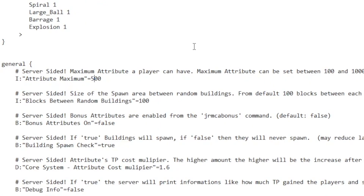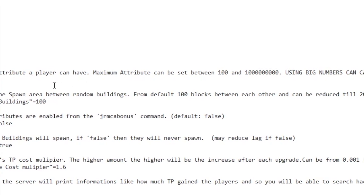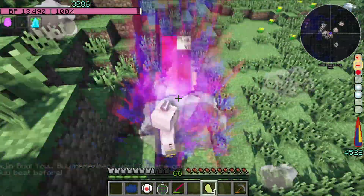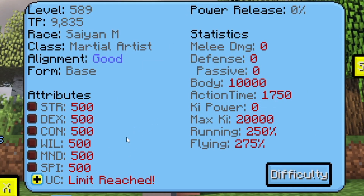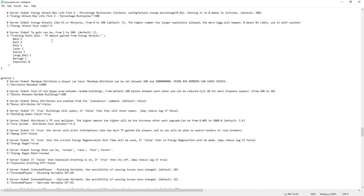Under general is probably the most important attribute you'll want to change, which is the max attribute a player can have. The default is set to 500, and if you want to go further in the game — somewhere in the Buu saga — I'd highly suggest increasing the max attribute. This is the level that strength, consciousness, mind, and spirit get maxed out at. If you increase this to 1000, your ki and everything is going to increase respective to the multiplier. Remember to save your file, otherwise the changes won't take effect.